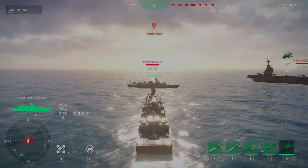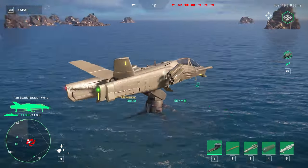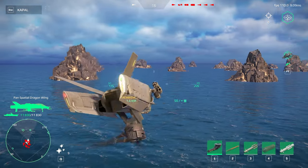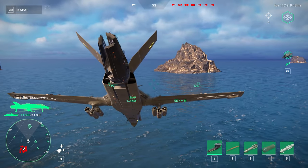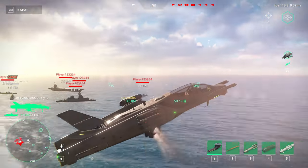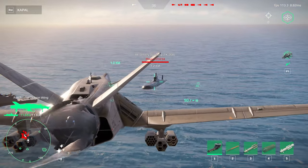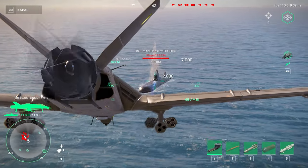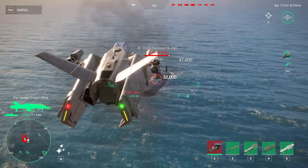Battle stations, this is not a drill. Going left, port side turn. Missile silos are ready for launch. Port side turn. Starboard, turn left 30 degrees. Missile silos transfer target package Alpha Bravo 22. Shoot at my command.